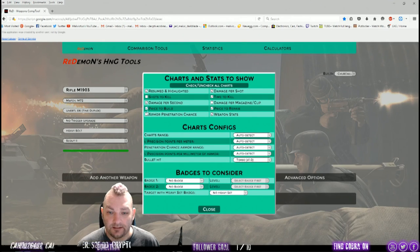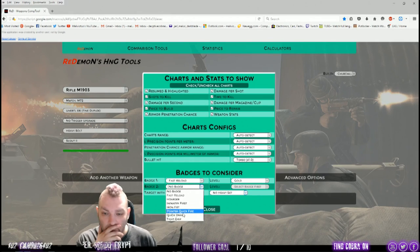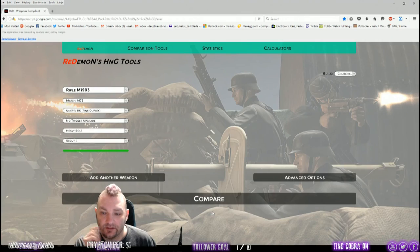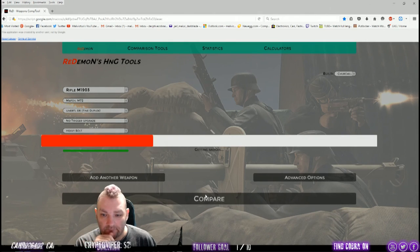Go to the advanced options and here we can do weapon stats, price to repair, price to build, armor penetration. You can do a whole bunch of extra things like shots per damage, damage per magazine. You can even add in things like your badges — fast reload, for example, level gold badge two, a quick pointer gold target with heavyset badge silver.